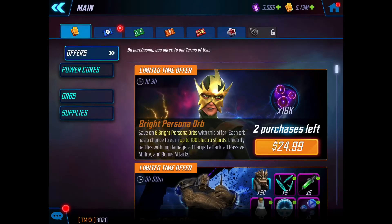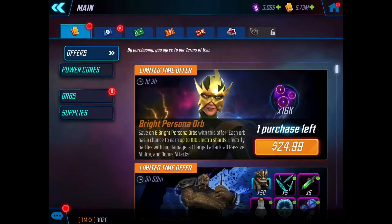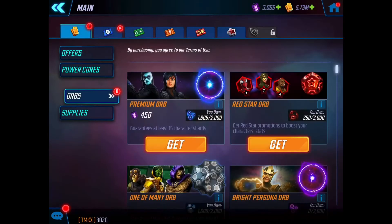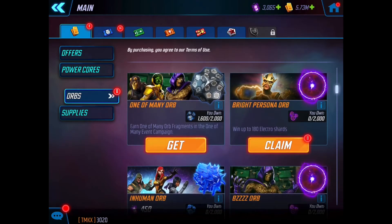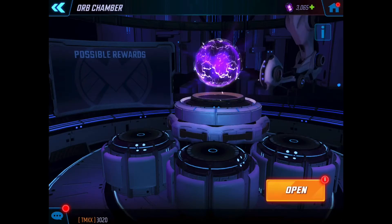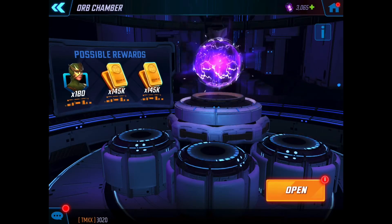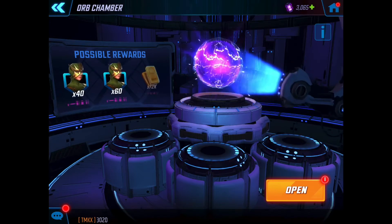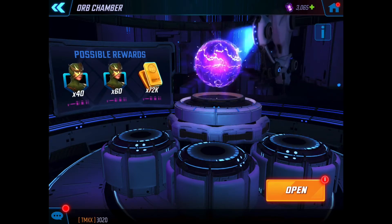Let's open these bad boys and see what we get. We are all set — eight Bright Persona orbs ready to go. First pull: 180 shards! Then 145 in gold, 40, 60 — I'll take that — and 72 in gold. That would be great. 80 shards — let's see.